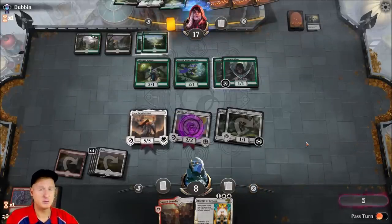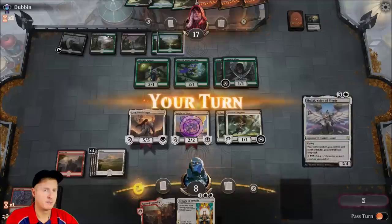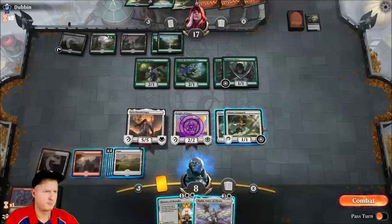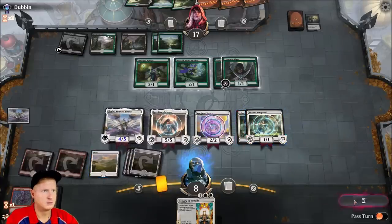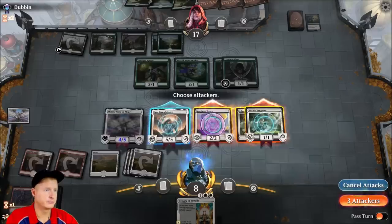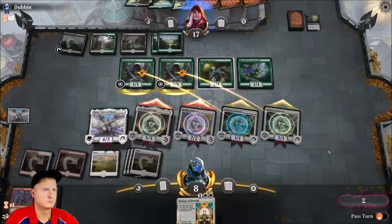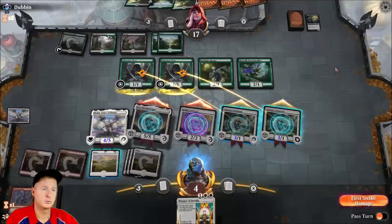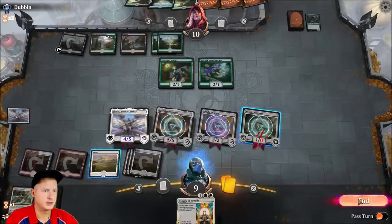Next turn we block with her. We gain five life off that. Six mana — we need seven, so the land comes in tapped. Then we definitely drop the Dawnbringer, swing away with both of them — might swing with everything, who cares. Pay life just once because if we do it again we die. There we go. Very very nice.